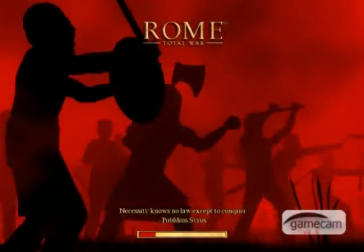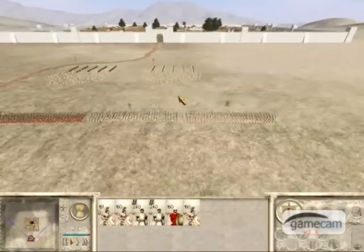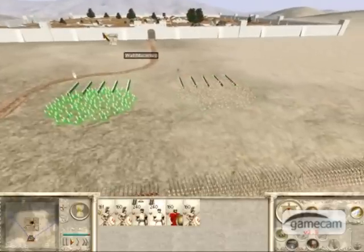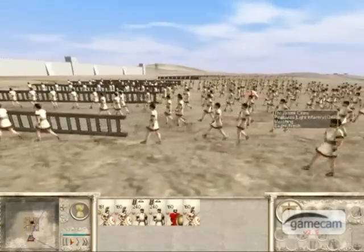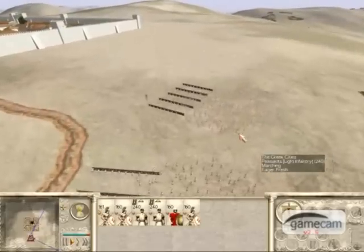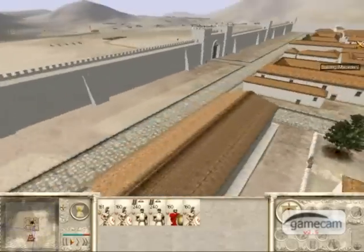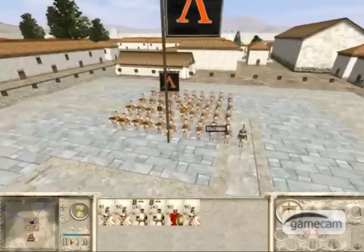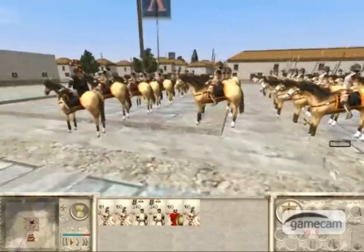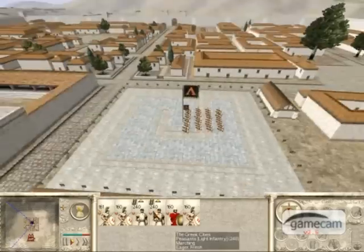I'll take this opportunity to show you about Greek combat. You may have thought it strange that I brought along peasants to a siege, but I intend to use them as disposable — well, peasants really. I use peasants to scale the walls because they're weak and disposable. The only garrison they have is a general — judging by the size of his bodyguard he's probably only 19 or 20, so it should be easy. Although the Macedonians do have reinforcements coming.